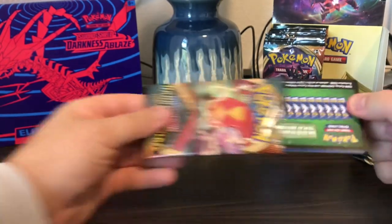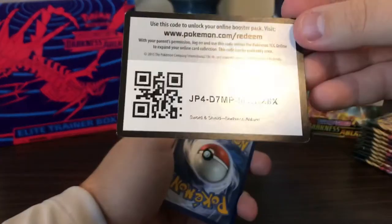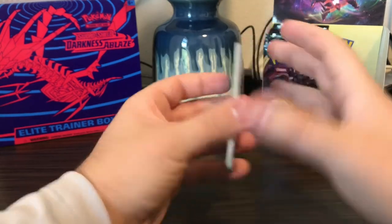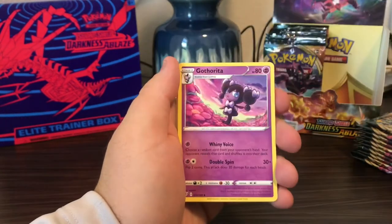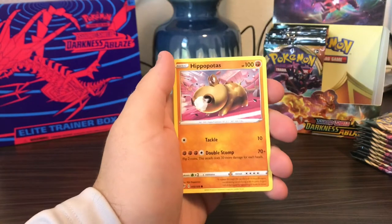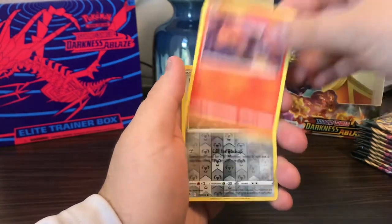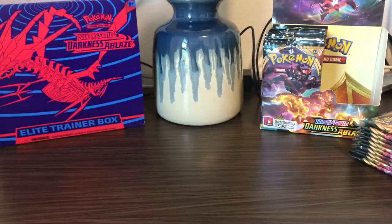I don't know what's up with these packs but usually the way I open them always works, but not today. Water Energy, Clang, Gothorita, Piers, Phoebus, Purrloin, Hippopotas, Centiskorch, Larvesta, Clink, Clink, and Seadra — and Seadra is the rare.